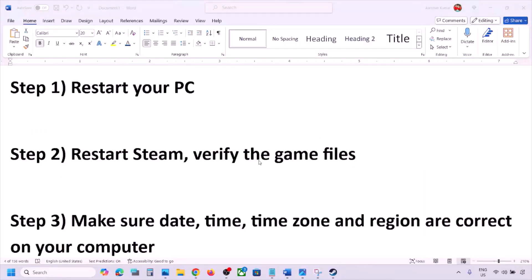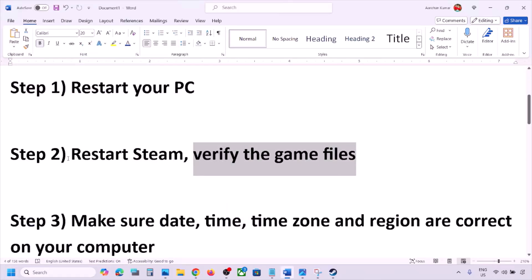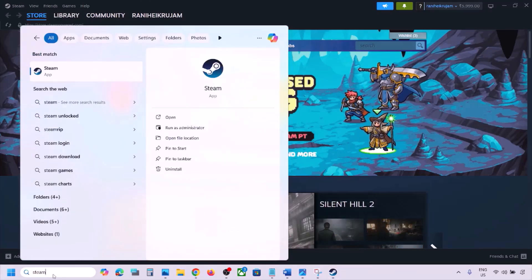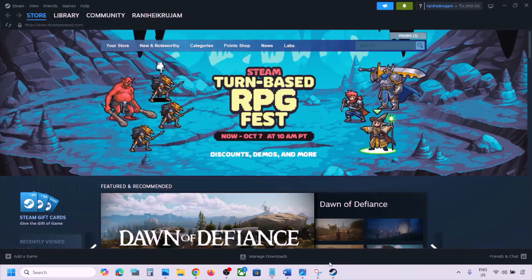The next step is to restart your PC — do not ignore this step. After the system restart, launch the game and check. If still not working, restart Steam: go to Steam, click on Steam at the top, then click Exit. Once Steam is closed, type Steam in the Windows search box, right-click and Run as Administrator. While restarting Steam, if there is any update for the game, update it.